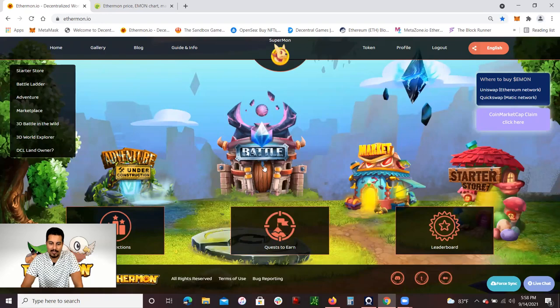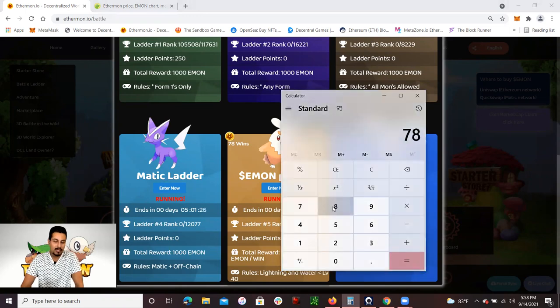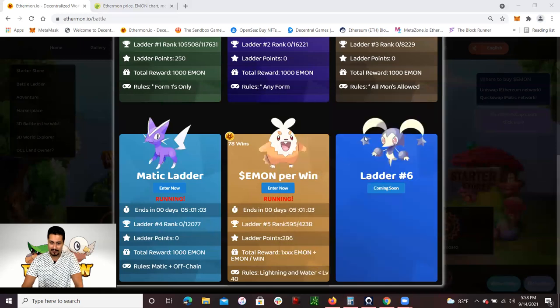In this battle tournament, I've won 78 wins just this week. 78 wins times 0.5 Emon per battle win equals 39 Emon tokens. They're selling at around 20 cents, so that's almost $8 in a week just by battling — which is actually not that hard at all. Each tournament lasts five days, and this one's about to end in five hours, so I definitely want to use up those energies.